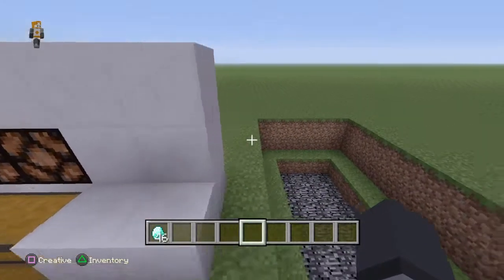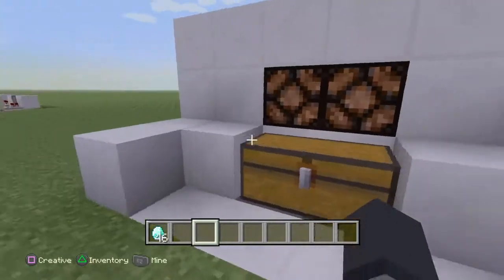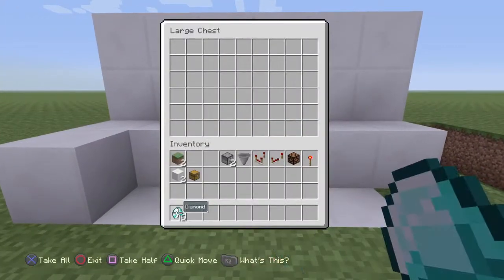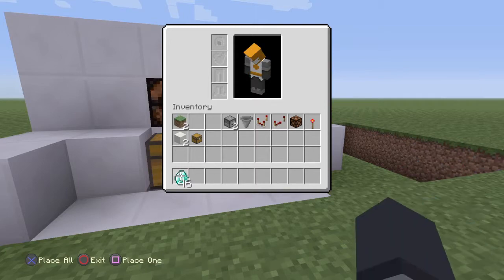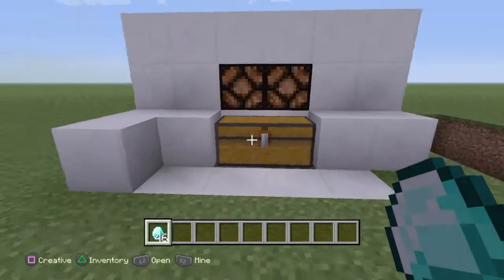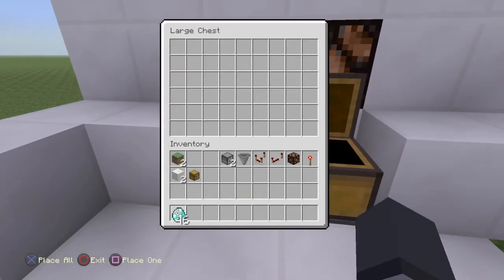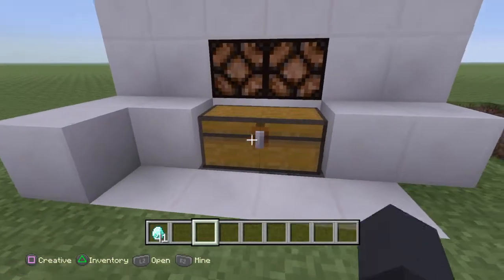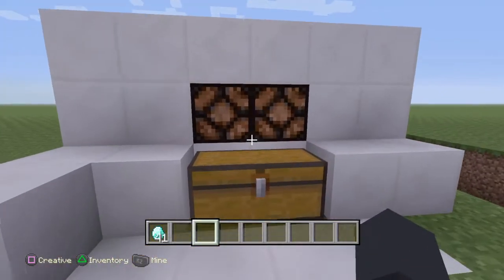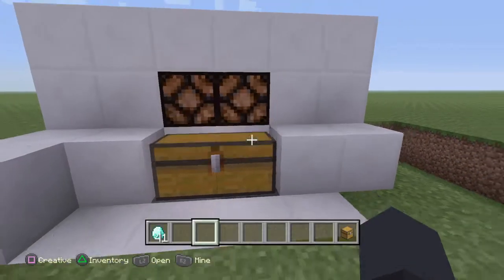I just need to quickly put some random stuff in there. So how this thing works is you get whatever you want — you can have diamonds, blocks, Pokémon cards, guns, or whatever. I've set it so you need five, pop it in, and then these lights show up when it's ready.